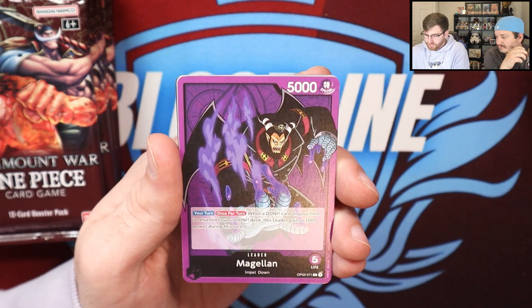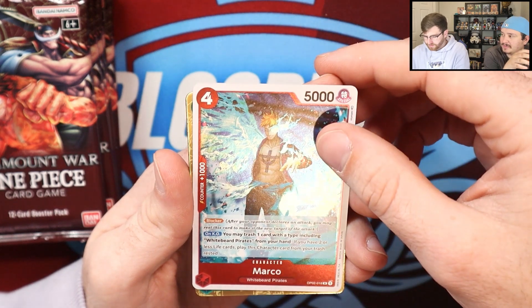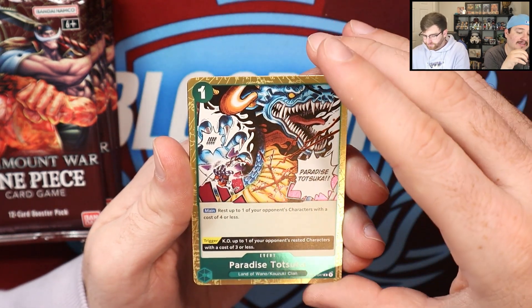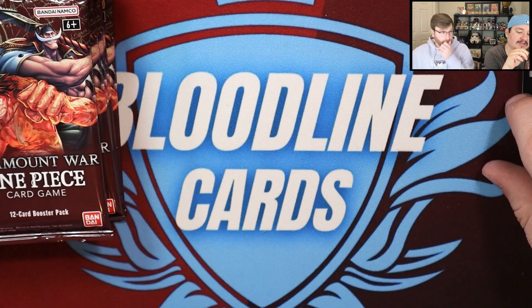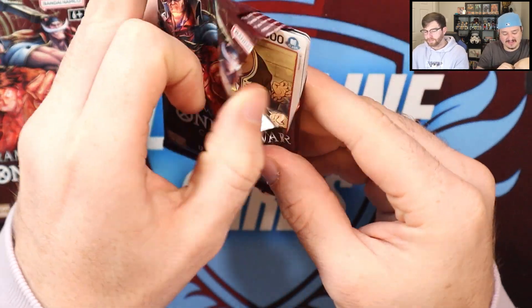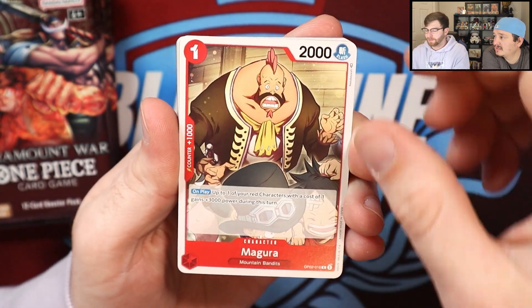Look at that, we got a leader Magellan already off the gate — it's good! I'm kind of experimenting to see if the rip is the best way. I'm trying not to open it entirely, just trying to see if it pops open like sports cards. It does not. The rip looks like it might be the easiest way.